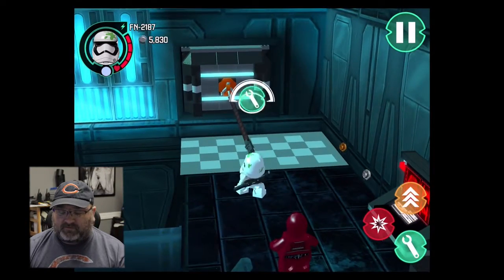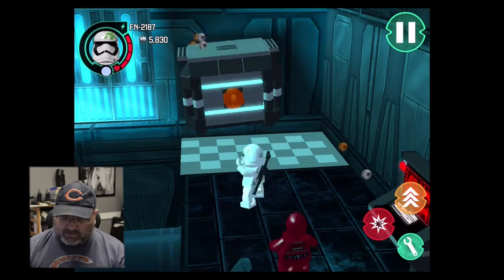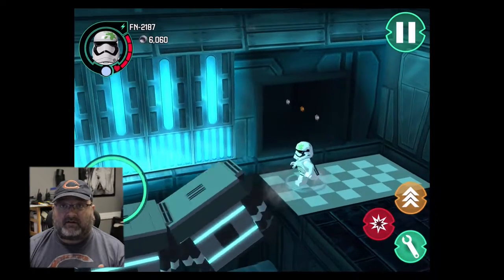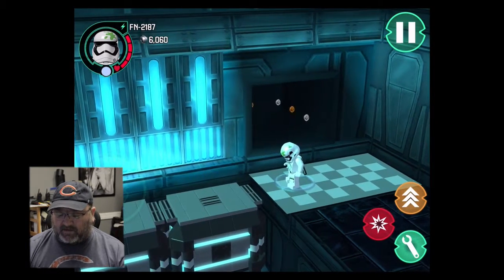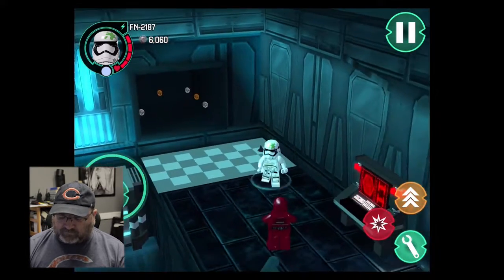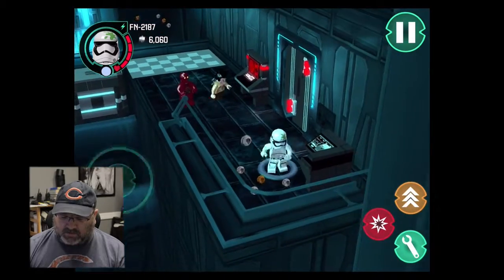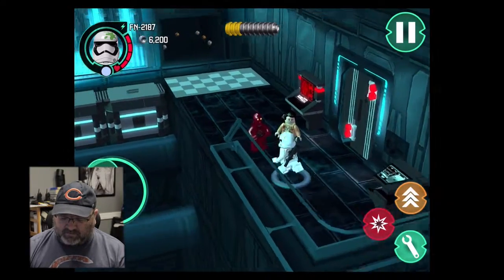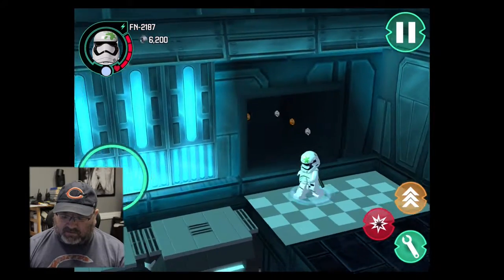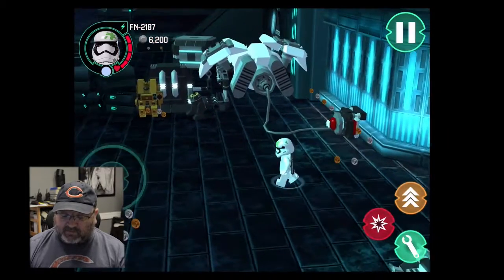In the console version, the droid is actually sleeping in a chamber and you have to do some extra stuff to wake him up. They got this pretty close to the console version, though the graphics aren't as good as an Xbox One or PS4 of course. But what they get out of a small iPad — a handheld device a little thicker than a couple sheets of paper — is incredible.